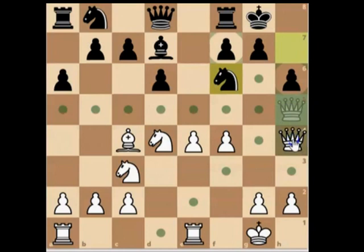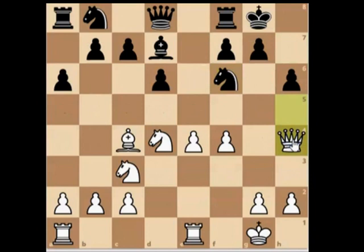Bring it here — discovered check on his queen. But his knight just takes our pawn. Actually, if I bring it here with the discovered check on the queen, and his knight takes the pawn, we take his queen. So now our pawn can push through the center. I'm still wanting to maintain that pressure on the king area. Our knight is currently unprotected so his bishop will take.